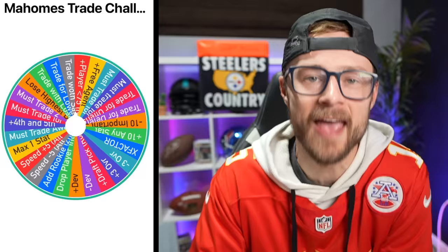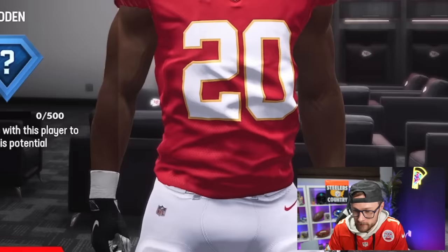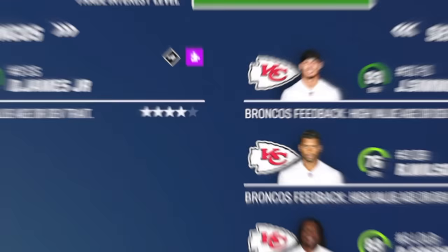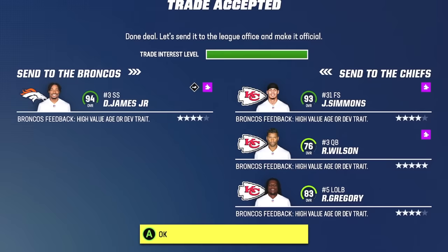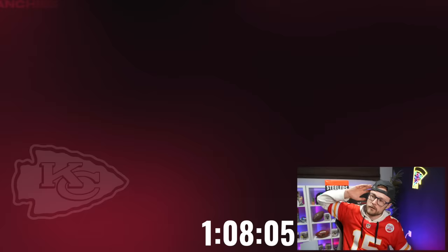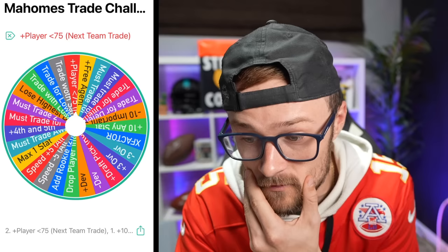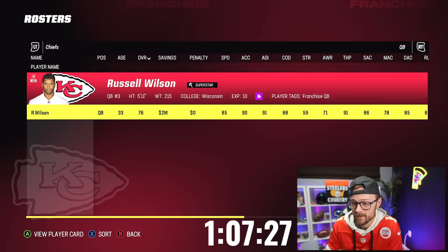I've traded for zero Eagles players up to this point. The wheel lands on plus 10 any stat again — this has obviously got to go on Breece Hall. Bringing his awareness to 99 makes him an 88 overall. I searched and searched and accidentally pulled off another trade — I just traded away Derwin James and got Russell Wilson, who thankfully still has superstar. This wheel has been treating us way too good. It's going to be 'add a 75 overall player for free from the next team we trade with' — insane. I think I've got to try to trade away Russell Wilson right away.